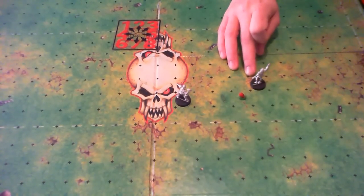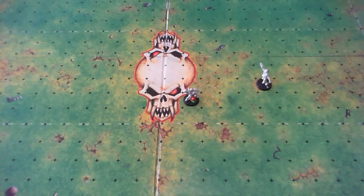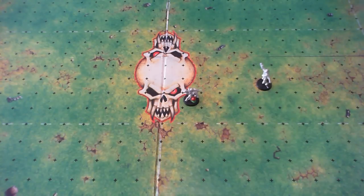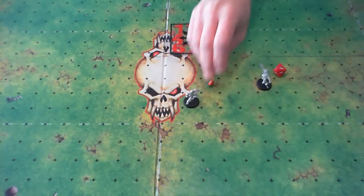If you roll a 1 before modification or a 1 after modification, you actually manage to fumble the ball. As your throw is so poor, you let it slip from your hands. In this case the ball will simply bounce one square from where you're standing — you roll a scatter die, and the ball ends up in that direction. If a player on your team would be standing there and caught the ball, you wouldn't have a turnover, but otherwise if the ball ends up on an empty square, your turn is ended.